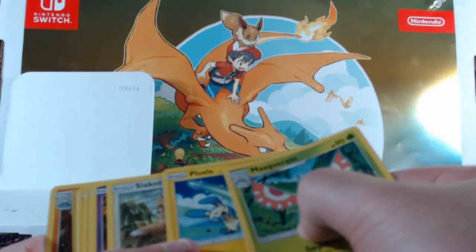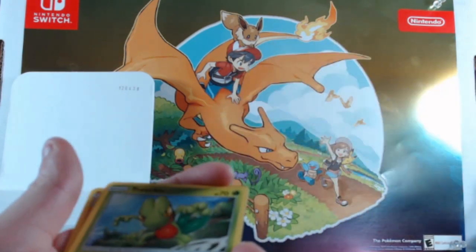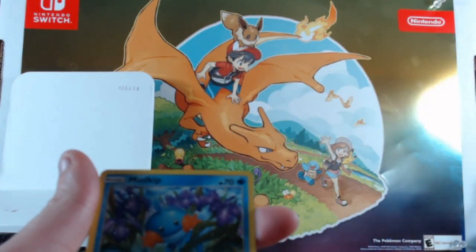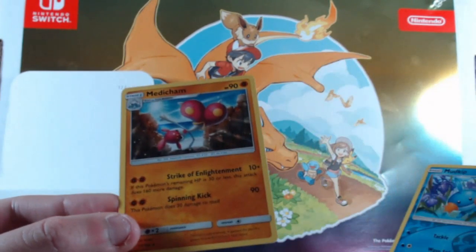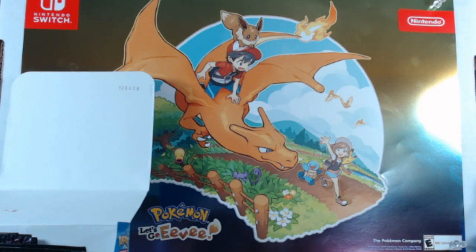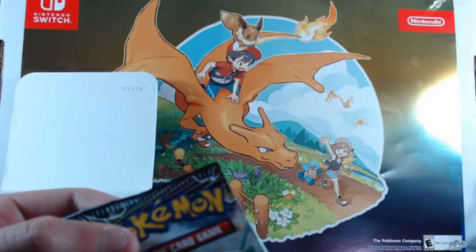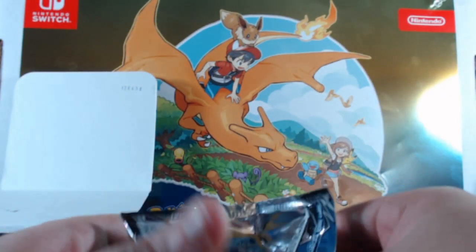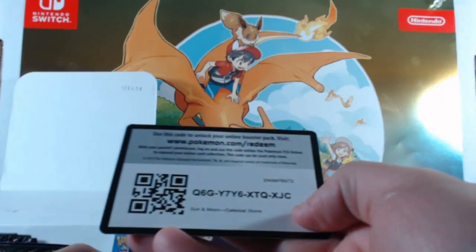Masquerain, Bill's Maintenance, Plusle, Slugma, Treecko, Cacnea, Mudkip, and another Mudkip as a reverse foil, and then a regular old Medicham. I'm building up my common stack a lot over here. Hopefully it doesn't get knocked down. Here's your code.